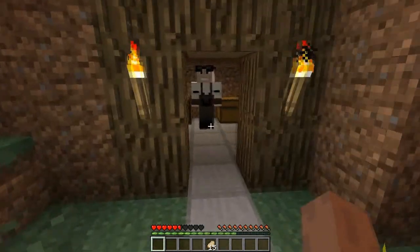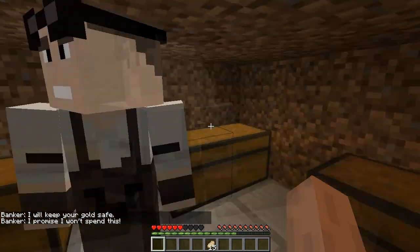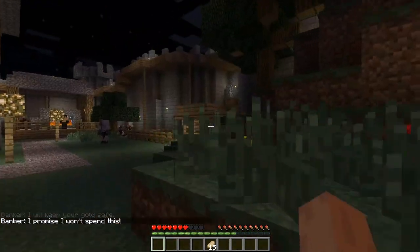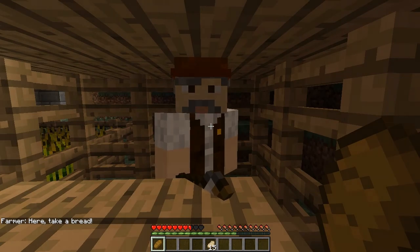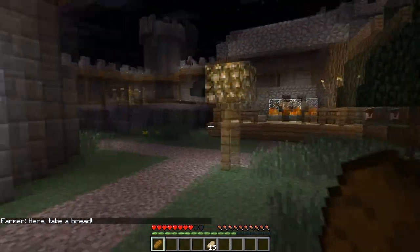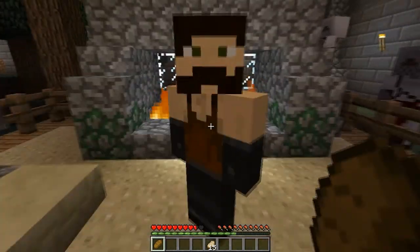Eventually you'll probably want to visit this gentleman — he is the banker where you can deposit and withdraw money. But I need to buy supplies so I'll keep my money on me. And this gentleman here is a farmer; every so often he'll give you one piece of free bread, which doesn't last very long.